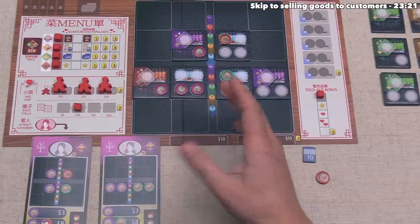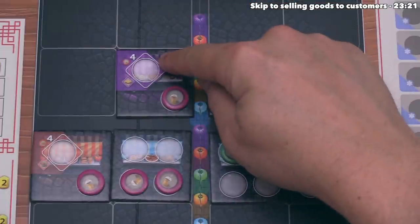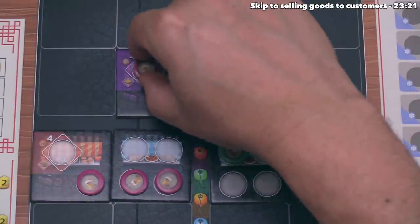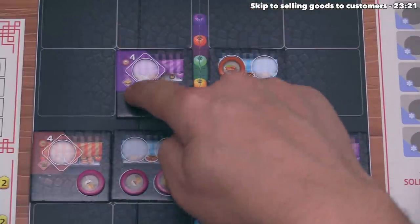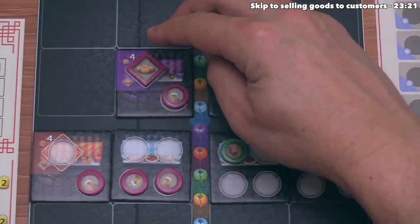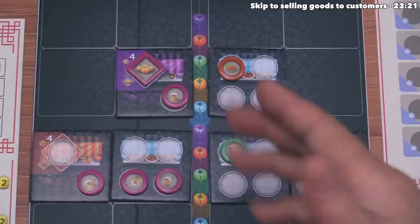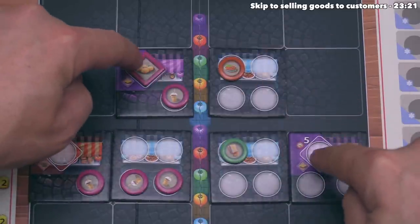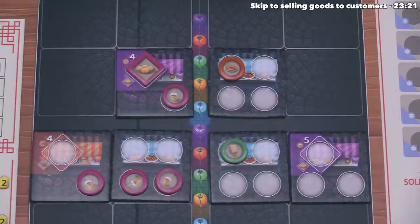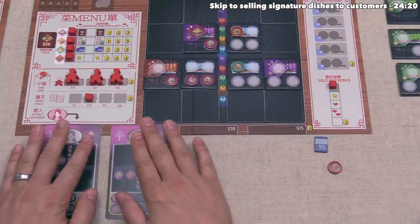Before we move on, it's time to prepare specialty dishes. Looking at the stalls with colors in the corners: this stall says if we have four bubble tea on any stalls in our night market, instead of placing a regular good on that spot we can create a mochi special dish — take it from the supply and put it down onto that specific spot. If we had five additional bubble tea we could place another mochi there, so it would be nine bubble tea total to place mochi on each of these stalls. If we had four sausage we could create a beef noodle specialty dish. Once all goods are placed and specialty dishes prepared, we move on to selling — and at this point we can no longer add anything to our night market.